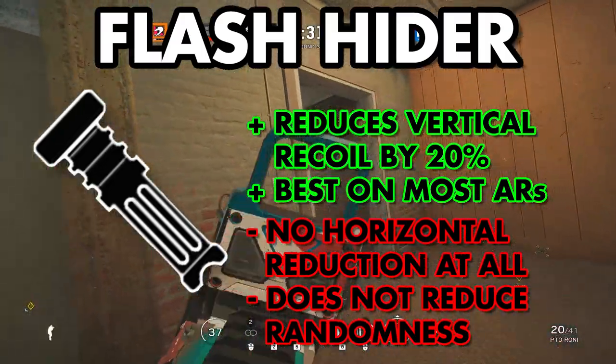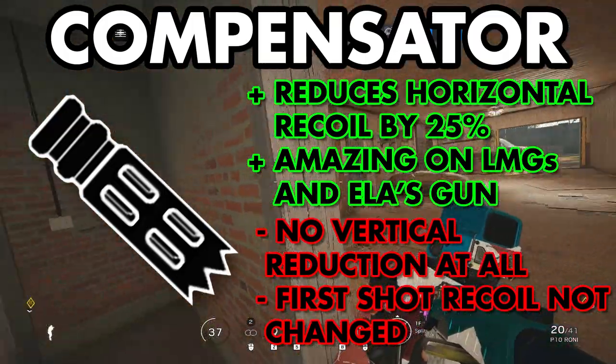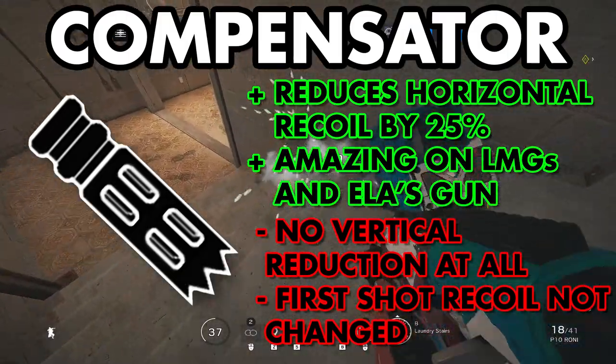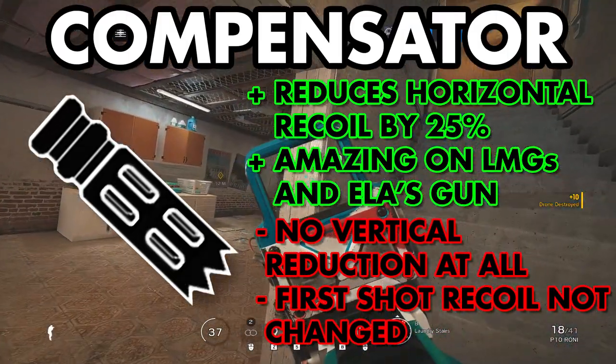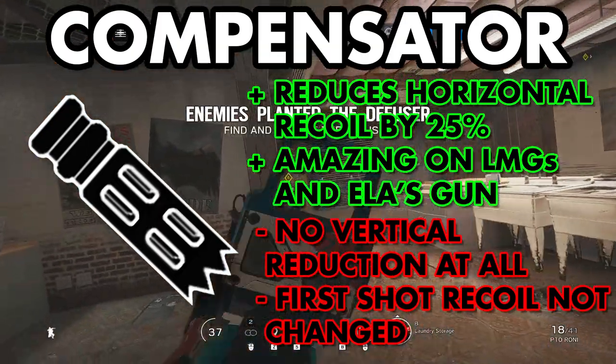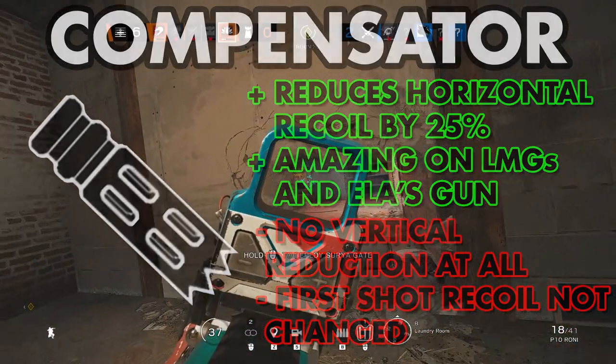For that horizontal recoil, you want Compensator. Compensator is Flash Hider's counterpart, reducing horizontal recoil by 25%. It squishes the pattern horizontally but doesn't change vertical recoil at all. The best guns to run Compensator on are going to be LMGs and the LS Scorpion. Some arguments can be made about the AK-12 and L85 due to their random horizontal recoil, but that comes down to more personal preference.